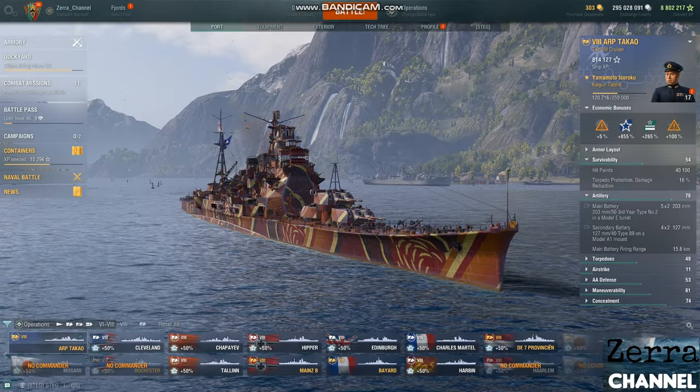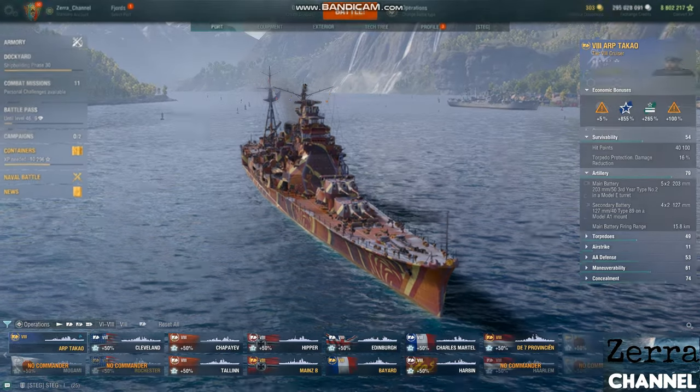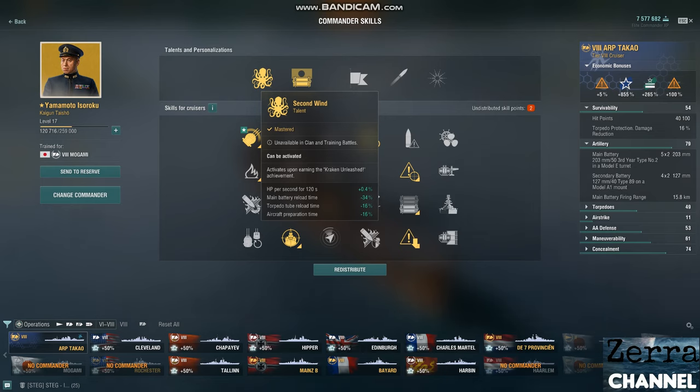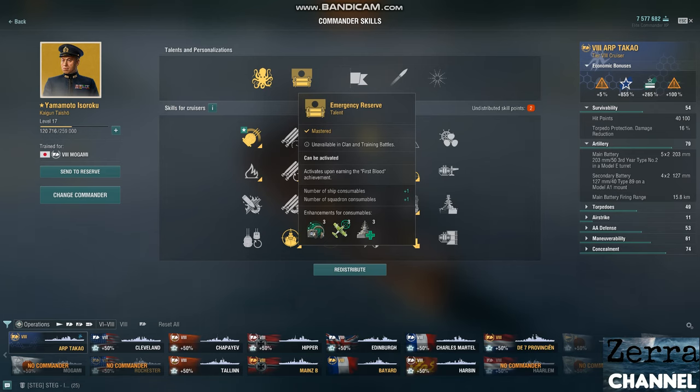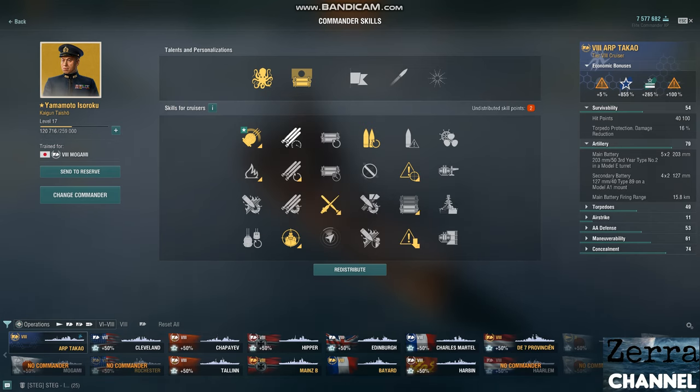This is probably the combination you really want. Level up the Japanese captain — I have the best one, which is Yamamoto. Especially in random battles, for the operation you cannot achieve his special talent called 'Second Wind,' which gives minus 34% main battery reload time. That's only available in random battles, not clan or training battles, and not even for operations.